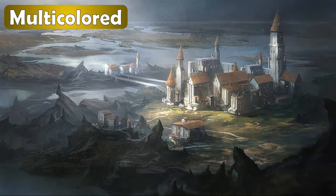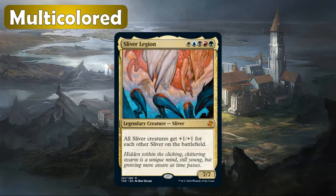And then finally, this next one is going to be the chase mythic of the set — it's Sliver Legion. This card was going for, maybe still is going for, about $100. So for this to be reprinted is absolutely huge. Obviously this is the chase mythic of the set, this is what you want to pull. It's a Sliver commander: all Sliver creatures get plus one, plus one for each other Sliver on the battlefield. It would basically only be used as a Sliver commander, but if I'm able to pull one of these, I'd be pretty happy with that.